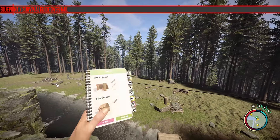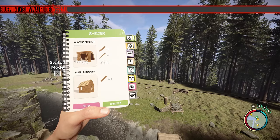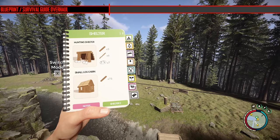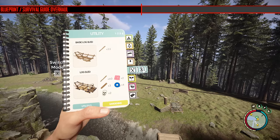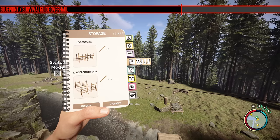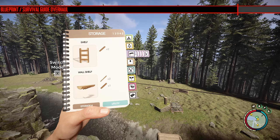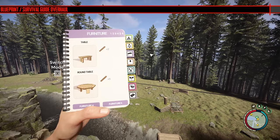The blueprint or survival guide has received an overhaul with a lot of new tabs added, similar to The Forest. Honestly it isn't that great — there's just too much to fit on one little book. They should just make the book bigger or bring back double-sided pages with two blueprints each. Tony Macaroni has mentioned he's going to add a search function to the book, so a lot of this could be avoided. I like the attempt but the execution isn't done well — it's very fiddly.